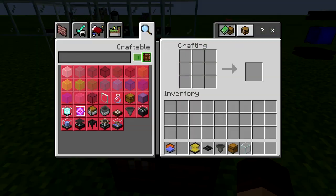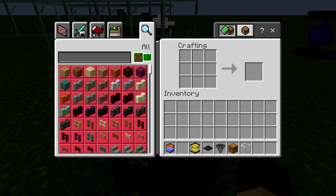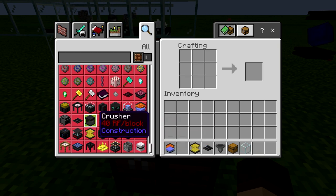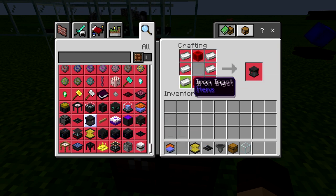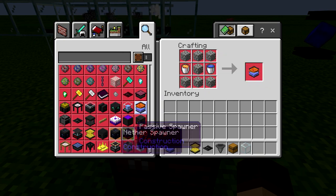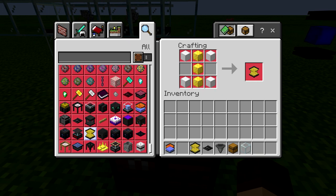Now let's look at the recipes here. We've looked at the crusher before — that's the crusher. The cobble generator, we've looked at that one already. And then this is the matter converter. It's just three blocks of gold with four blocks of iron.